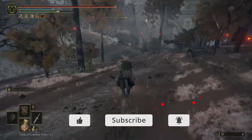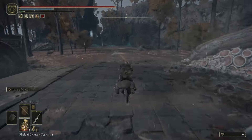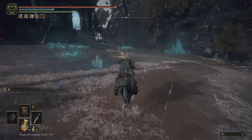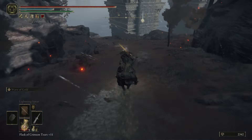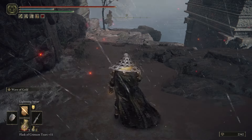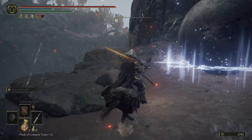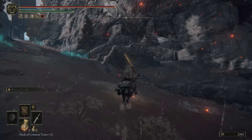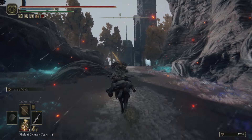Call back on Torrent and follow my location. We're going to the grace called Lena's Rise, right over this bridge. Once you get to that grace, go down the hill and look at this pointed rock. Right when you pass that line of the rock, the boulder will spawn behind you. It's super easy to dodge — just turn around and dash to the side, and the boulder will go off the cliff.